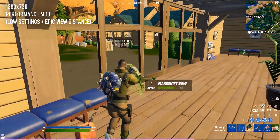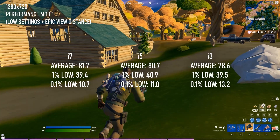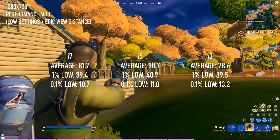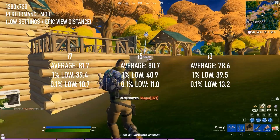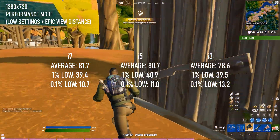1280x720 sees a notable improvement in averages, in the high 70s and low 80s, but not to 1% or 0.1% lows. Some might argue in favour of the higher averages compared to 1600x900 and 1920x1080, but in my experience, battle royale games usually devolve into long-distance sniping, and trying to squint at the screen and figure out which pixels are enemies is already hard enough.